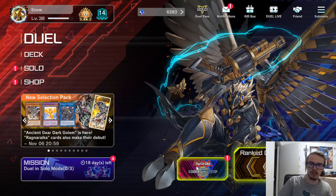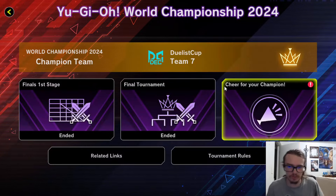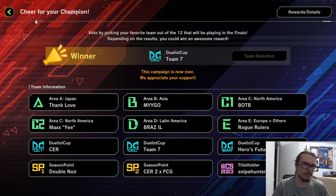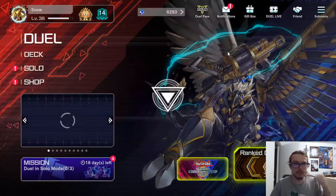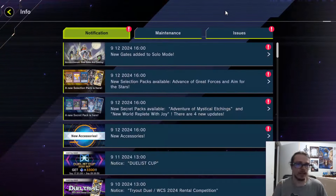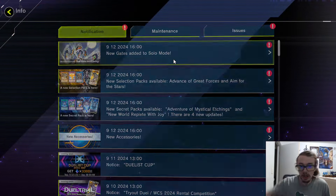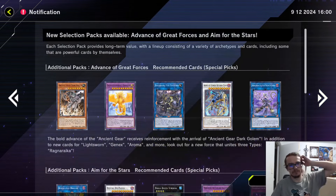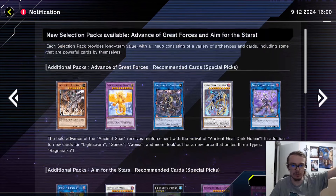I believe you can now get the rewards for having chosen the correct team, or just having chosen teams, which is cool because now you can use those. We also have a new solo mode, and of course it is the Terminal World. Anyway, we also have a few new packs.